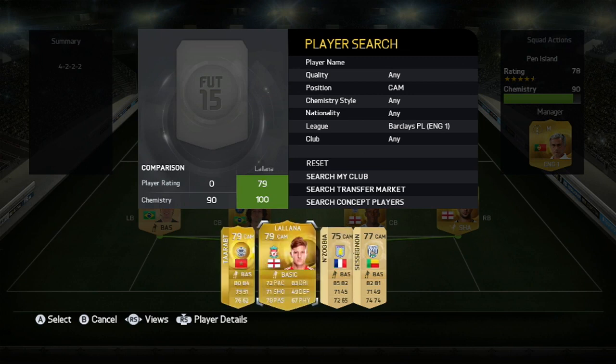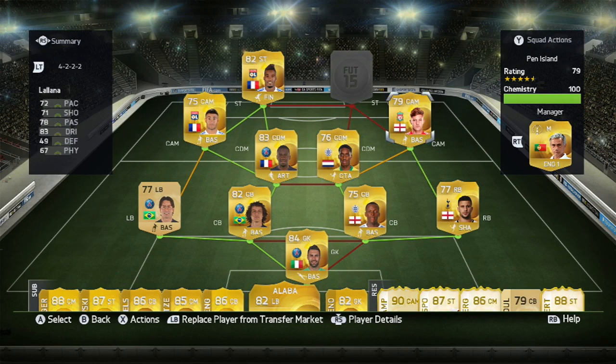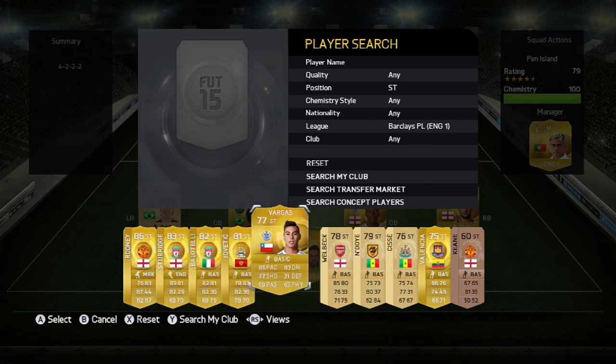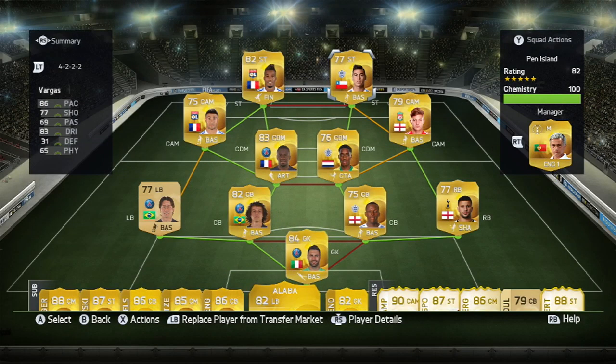Faer connects to Lallana. Lallana has five-star weak foot and four-star skill moves — it doesn't get much better for a center attacking mid. He can pass and finish with either foot and he can skill. He looks just 79-rated but he's a phenomenal in-game player. Up top, the man of the show — the most important player — is Vargas. I've played a ton of games with him and he's so worth it. I've done a hidden gem review on him, make sure you check that out.